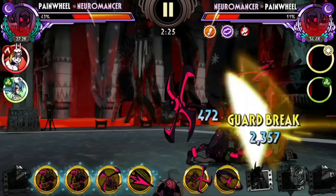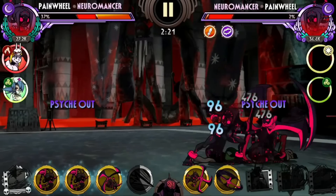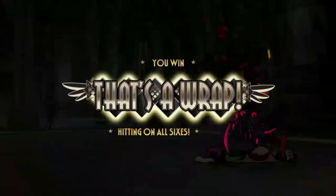Also, as a Pain Wheel, she has one of the highest attack stats in this game as well. I was not kidding when I say that Neuromancer is a cheat code in this game and is one of the best variants to have, full stop.